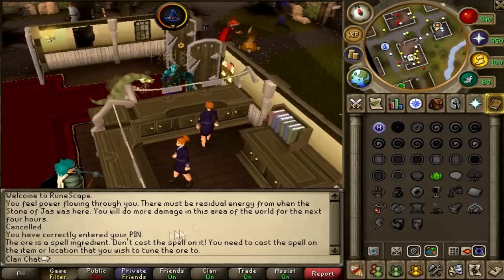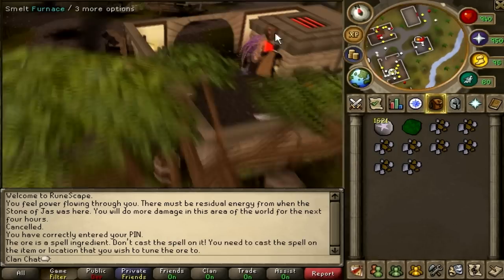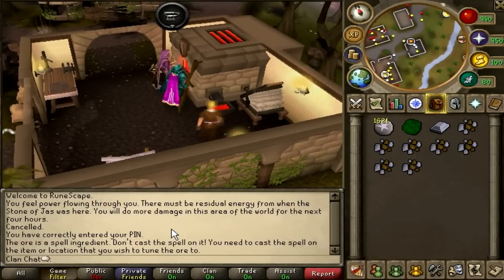Cast the Tuned Bain Ore Spell on the Dragon Bone or Hide with the Orsignor Inventory. Take the Tuned Ore to a furnace and smelt them into bars.